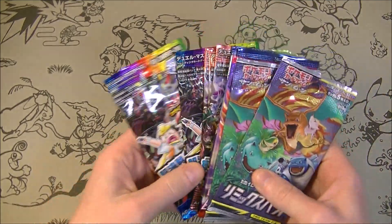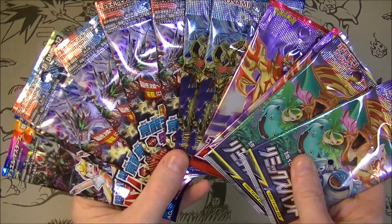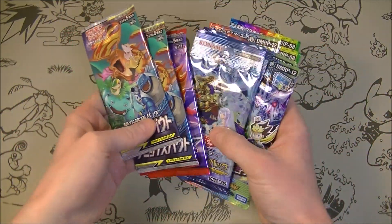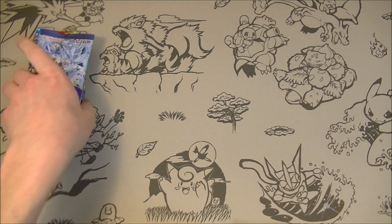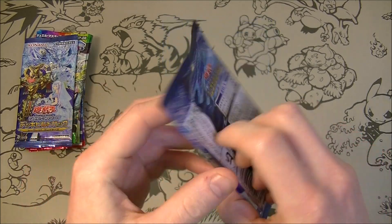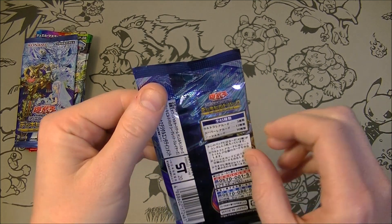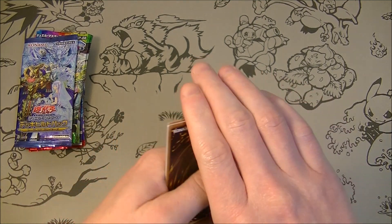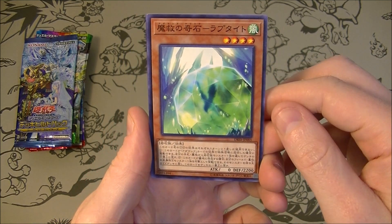Still always potential to get something good, and something random would be cool as well. Let's open the Pokemon last. I've only got two packs of this so let's open Yu-Gi-Oh first. I don't know what's good in this set, I don't know if anything is worth anything. These deck build packs usually don't have anything too expensive. Three ultra rares, 12 super rares, 30 normal cards, 45 altogether, and there is a secret I assume. I don't know if this is one where you get a super rare in every pack - we'll see.